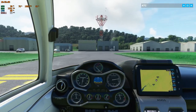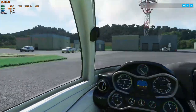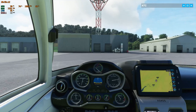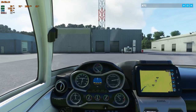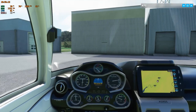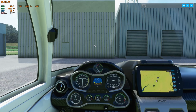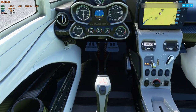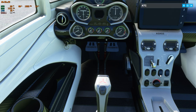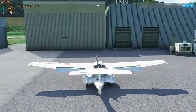Moonshiners fly-in 2020. We'll just taxi to parking right here — seems convenient, right by the fuel. Engage our parking brake. Kill all our lights and engine off.